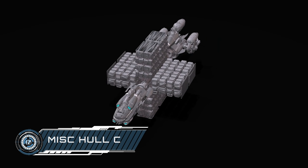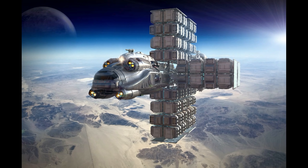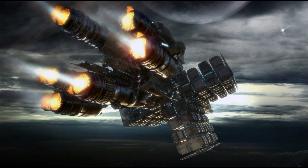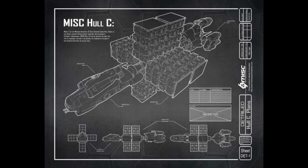The Endeavour's modules include biodomes for growing crops, a hadron collider for upgrading parts, a telescope for finding jump points, and a whole range of other options. I would personally expect that, as with the Retaliator, we might see certain specific variants — such as the Endeavour Hope hospital ship — make it into the verse ahead of the fully modular versions. Just watching John Crew's face whenever someone mentions this ship is a pretty good indication of what a challenge it's going to be.